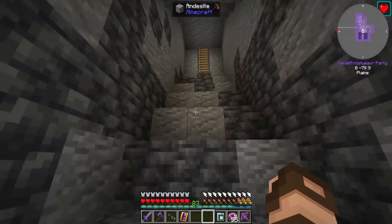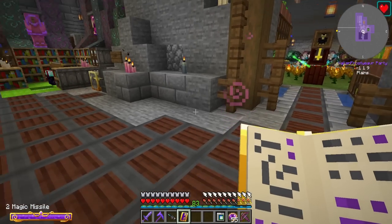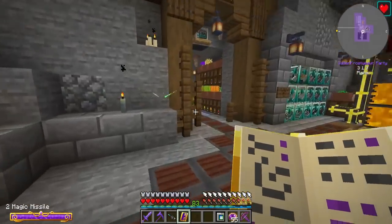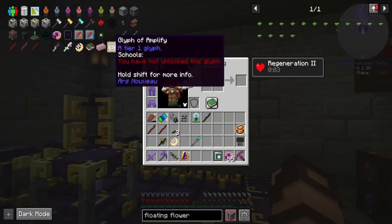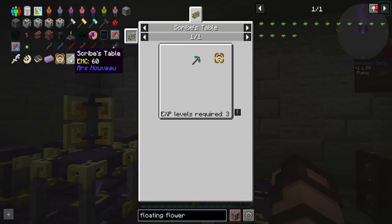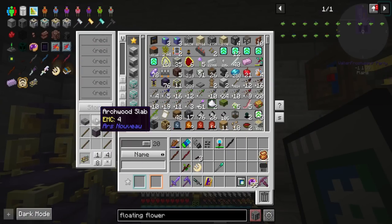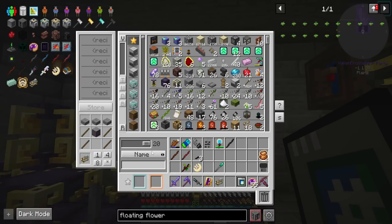Now it's time to buff myself further, mainly with my mage's spell book. I'm currently just doing a regular magic missile that doesn't do much damage at all. I was thinking I could upgrade this with a glyph of amplify. In order to make one of those things, I need a scribes table. I'm not that familiar with Ars Nouveau, but I figure it's something I should probably look into at the very least to get some of this stuff made. I need some slabs here — then I should be able to make the scribes table.